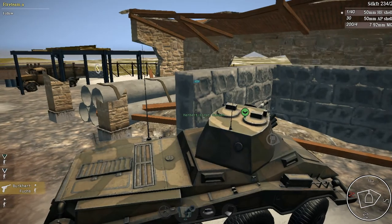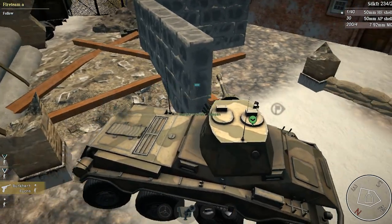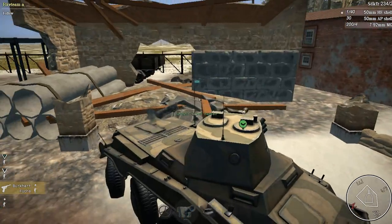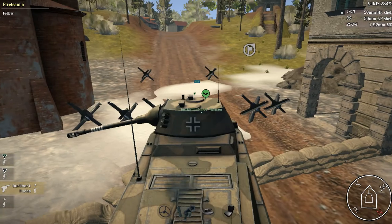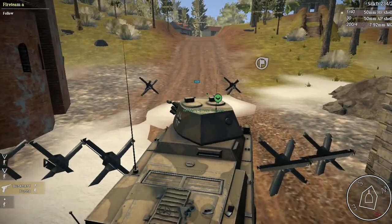So if I crash into one of these, the entire building will exist — well, last time I discovered when I tried to run over this, the entire building blew up. So I think if I just hit one of those pillars, the entire building will blow up. That was a super weird glitch. I don't have that saved, so that's unfortunate.